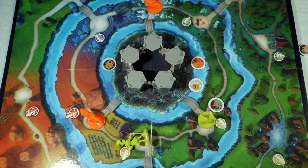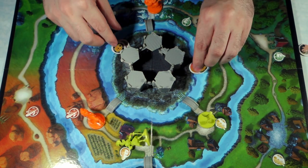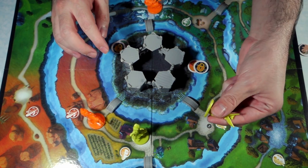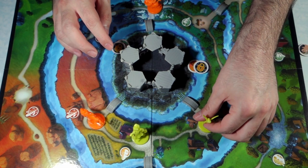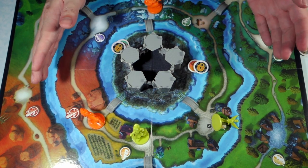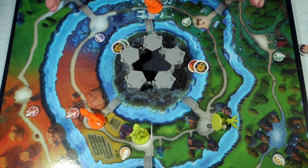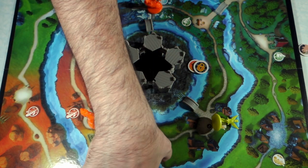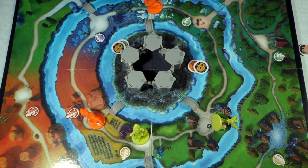Now how do you lose? There are four possible ways of losing this game. One is that your sidekick's health gets depleted to zero — it doesn't matter which sidekick, as long as any one of them goes to zero the game is over. The second way involves these bridges that connect the different regions. There are villain cards that destroy bridges, and if three of these bridges get destroyed then the game is also over.